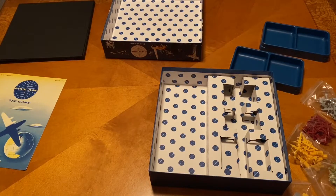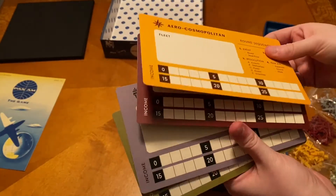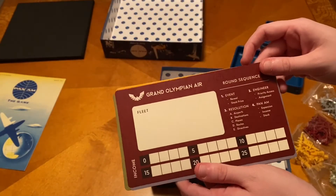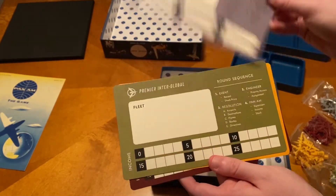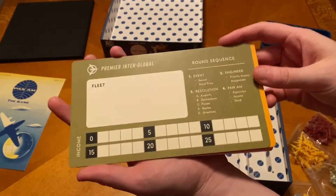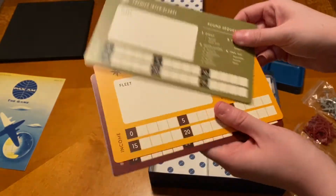So here we have each of the different player boards. The yellow is the Aero Cosmopolitan, the Grand Olympian Air is the maroon, Trans Imperial Airways is the gray, and then you have Premier Interglobal. We're basically these other airlines that we want Pan Am to buy up our routes. Here you have your round sequence showing your income and your fleet.